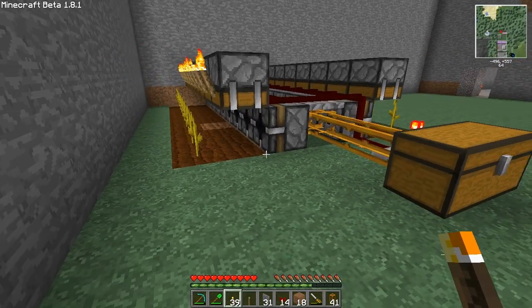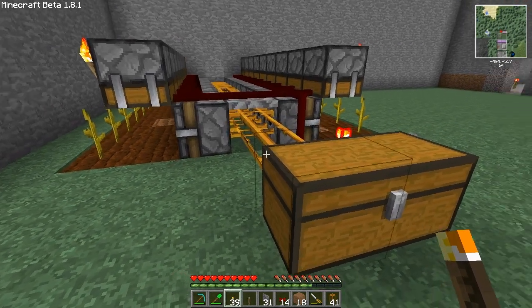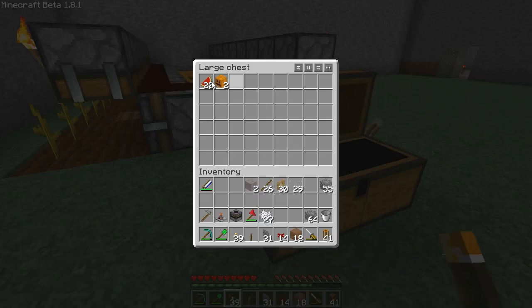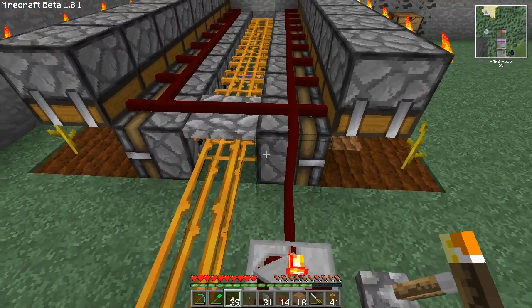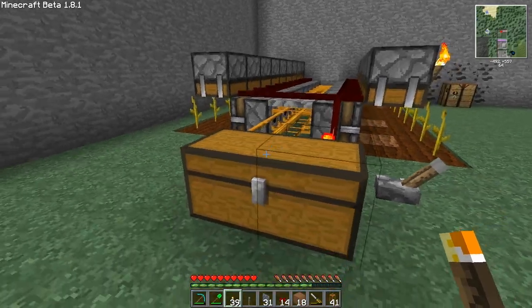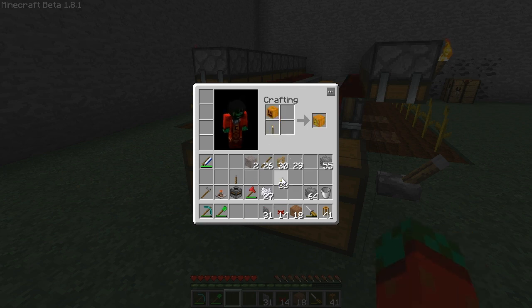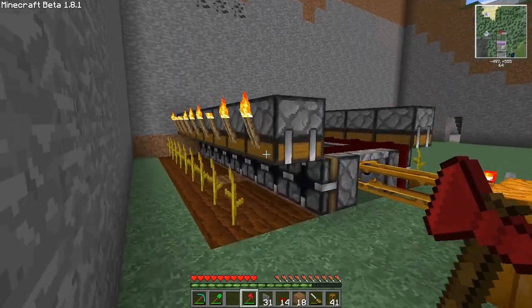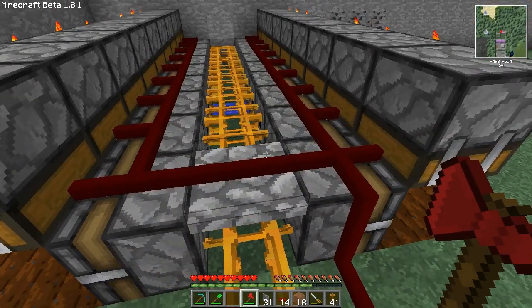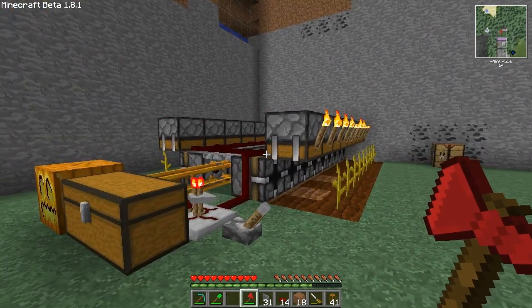And this way you can just let it run and it will very simply and easily collect enough food — and well, whatever you want to use melons for. Pumpkins can make those nice lanterns out of them maybe. But you know what to use them for. That's a pretty easy way to build an automated farm. Well, that was a short video — thanks for watching, and I hope you liked the design.